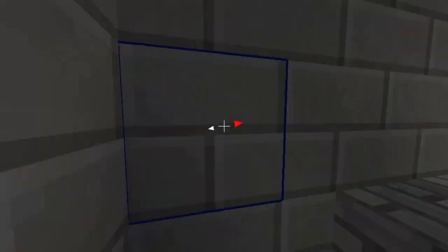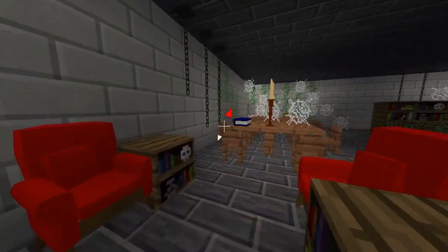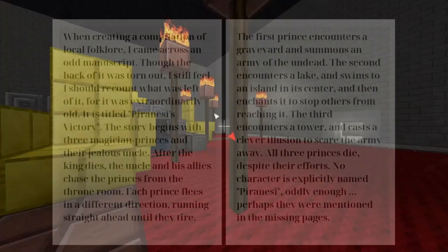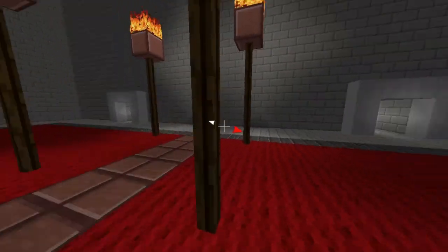In the back of the library, I find a narrow spiral staircase. It leads to a book of folklore and a tale of three princes who fled their thrones. Turning to the throne room, behind the west throne I see toppled tombstones.